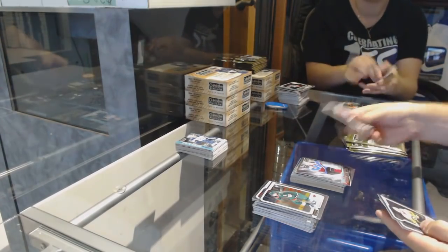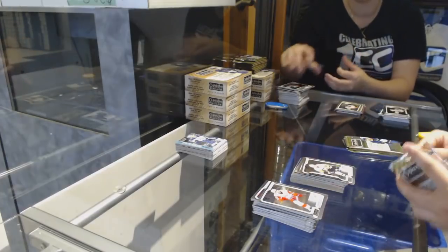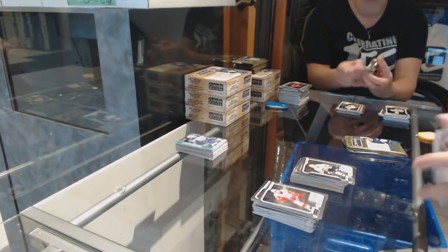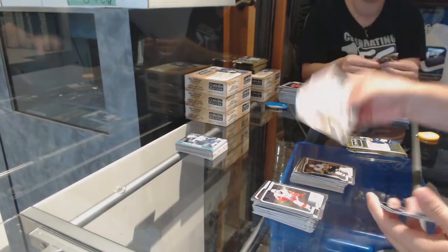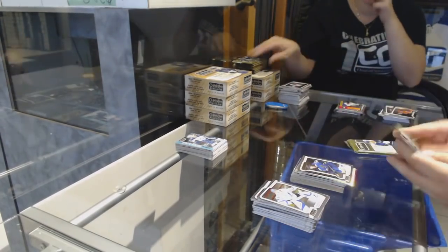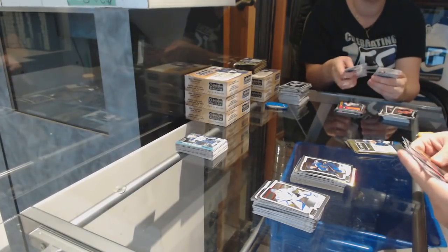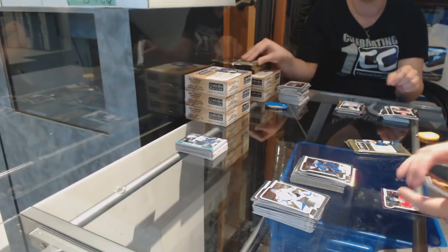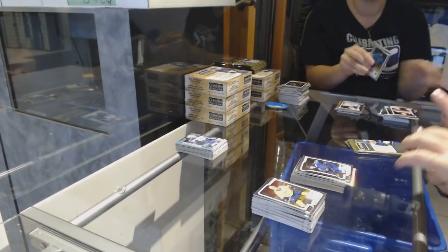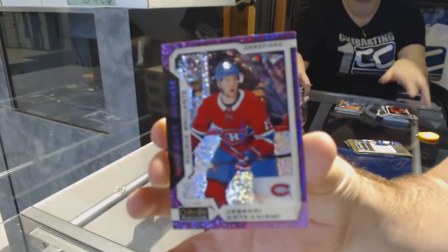Net Magnets for the Avalanche of McKinnon and a Rookie of Zach Aston-Reese for the Penguins. Rainbow of Jonathan Marchessault for the Golden Knights. Jordan Cairo Rookie for the St. Louis Blues. And we have a Violet Pixels Rookie of Caufield for the Montreal Canadiens — that's a good one.